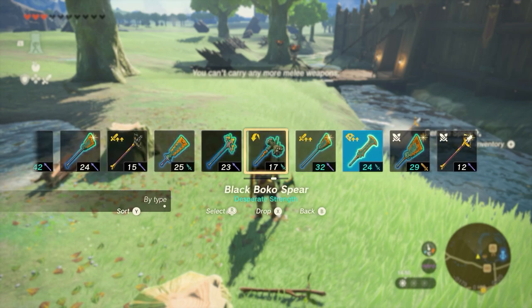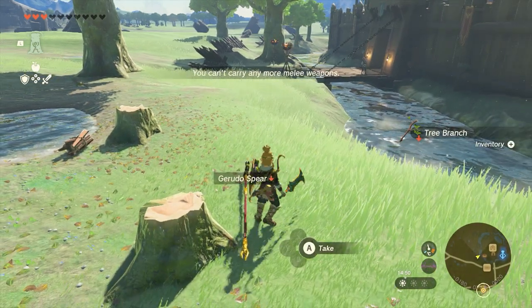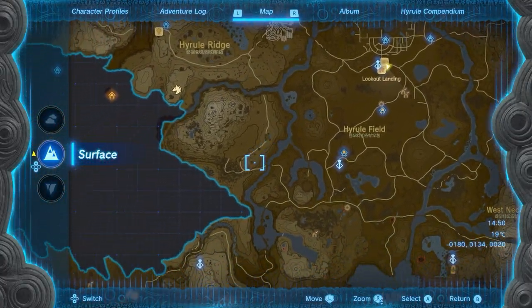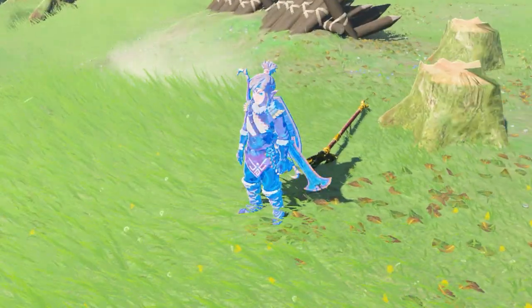This is part of the weapon fusion system. You have to have the weapon fusion system by the time you get to this point, so that's not a problem. Once you've got the tree branch, you want to then head to the Gerudo area. There may be other areas in the game that have these trees — this is just the area I find easiest to access because I did this area early.